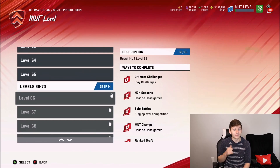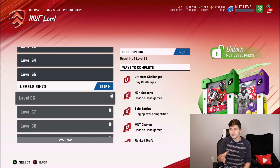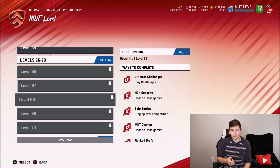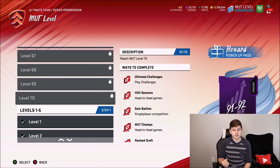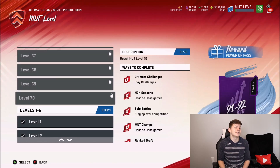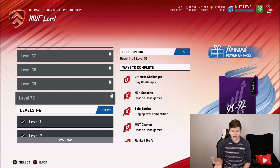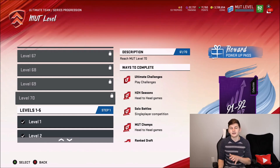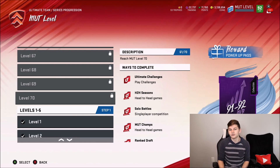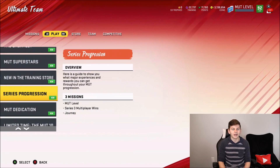First up, you get another 89 to 90 overall upgrade, which is incredible. At level 66, again you get more player packs, a Gridiron pack, another Level Master upgrade token, another 35,000 coins, and finally the 91 to 92 overall Power of Pass — which is like the best thing in the game right now, because there are so many good cards at 91 to 92 overall. I actually uploaded a video yesterday going over the best uses of this, so definitely go check that out. Grinding out your MUT levels is extremely important.